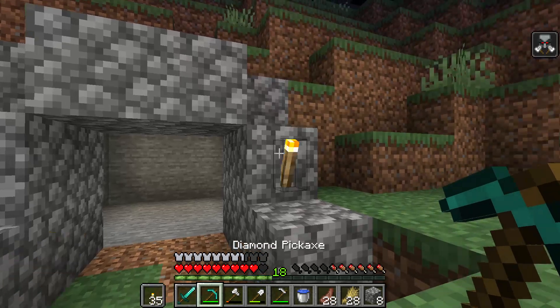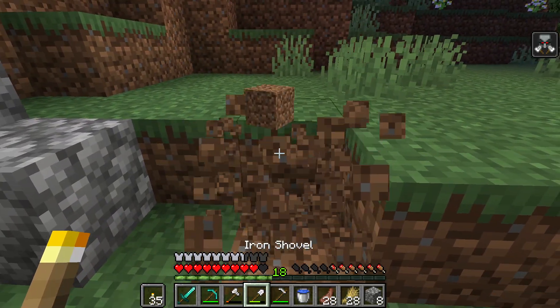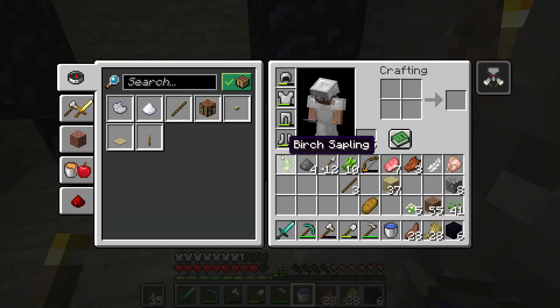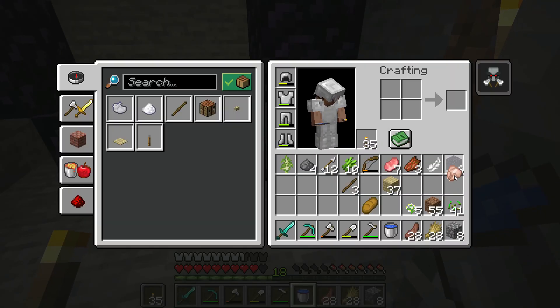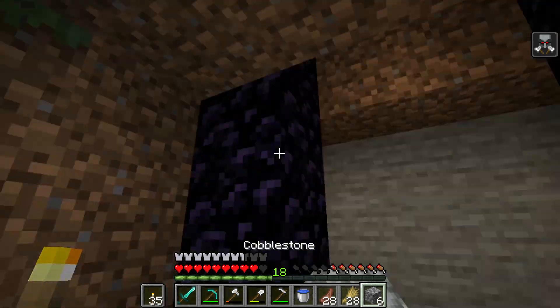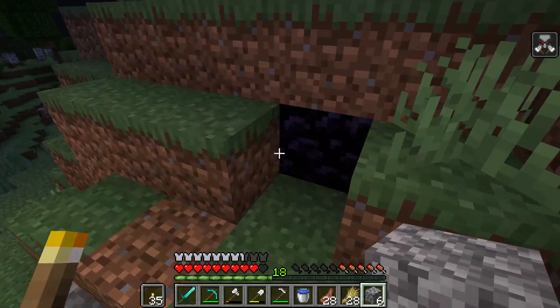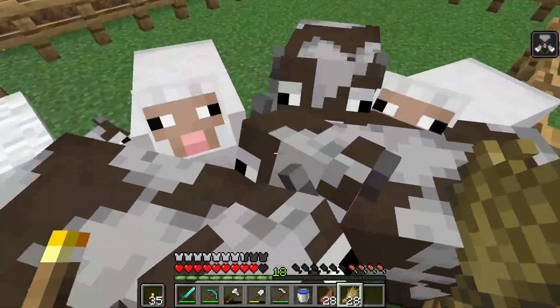It looks bad but I can live with it — it's bad but it's not the worst. Now that the portal spot is ready, we can light it next episode. Right now we are going to focus on trying to get the cows to grow up, which takes forever.